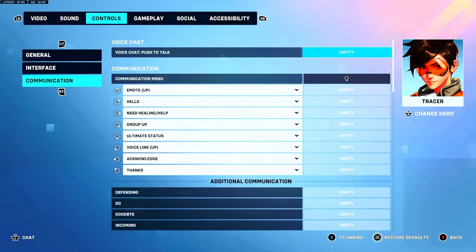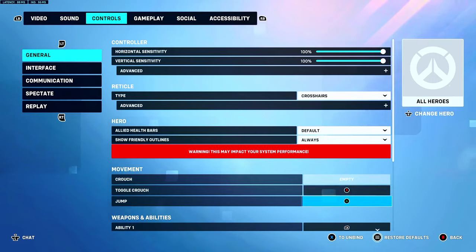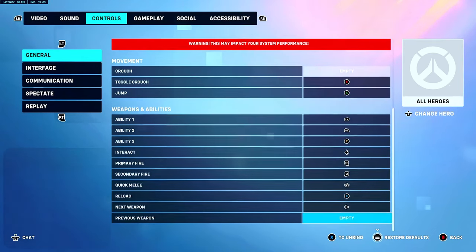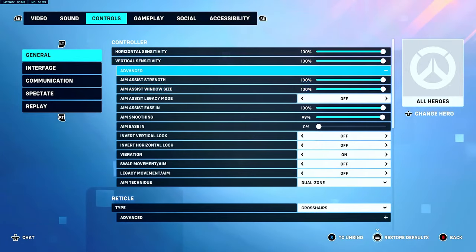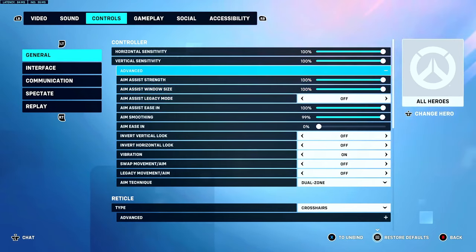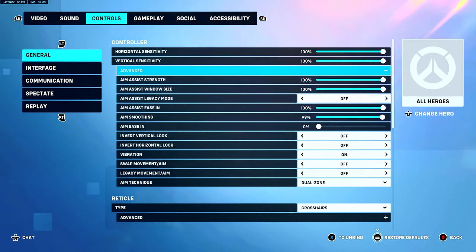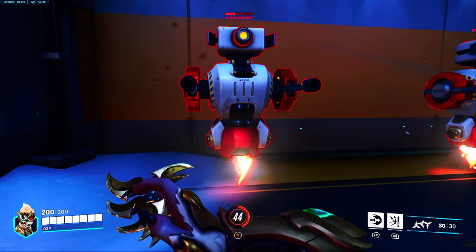Tracer — same settings, everything's the same. Some basic tips: turn on 'show friendly outlines' and put it to all — that's a good setting. Interact button is up on the D-pad. Vibration on. Choose one of those aim assist techniques that's right for you and go off with it boys. You can adjust the horizontal, vertical, and aim smoothing as you should — I wouldn't mess with the aim smoothing much. Good luck boys, hope this helped — go crazy.